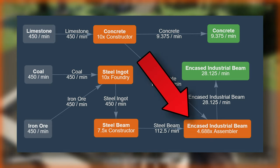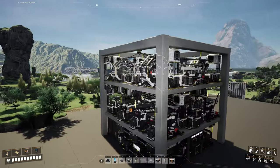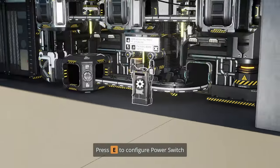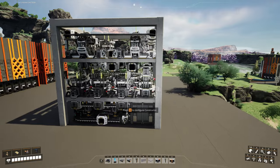With assemblers, everything is quite easy. Five assemblers is more than enough for encased industrial beam production. The only extra feature is the use of a separate power chain with a power switch to disable the assemblers for immediate use of concrete and steel if necessary. Otherwise, encased industrial beams would be using the majority of production volume until both dedicated containers are full.